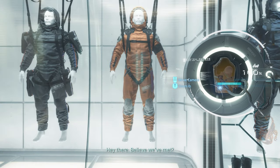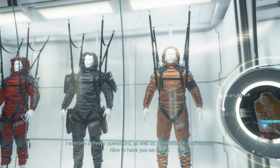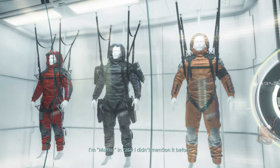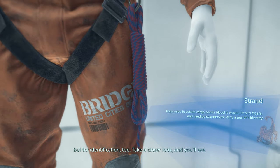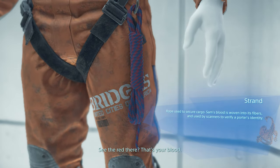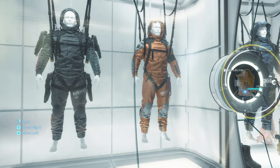Hey there! Believe we've met? I oversee delivery operations as well as maintenance and repairs. Nice to have you on board. I'm Mama, in case I didn't mention it before. Those there are strands — not just used for packing, by the way, but for identification too. Take a closer look and you'll see. See the red there? That's your blood.